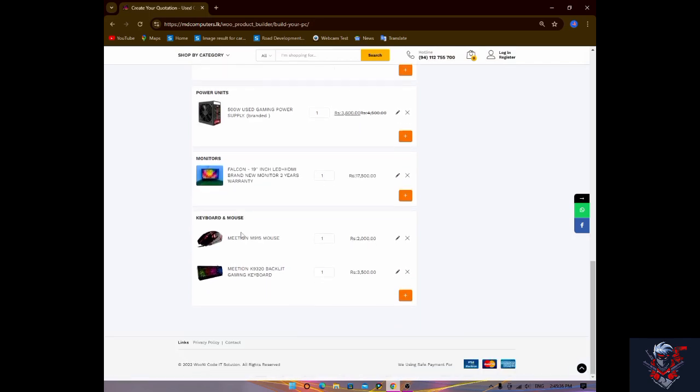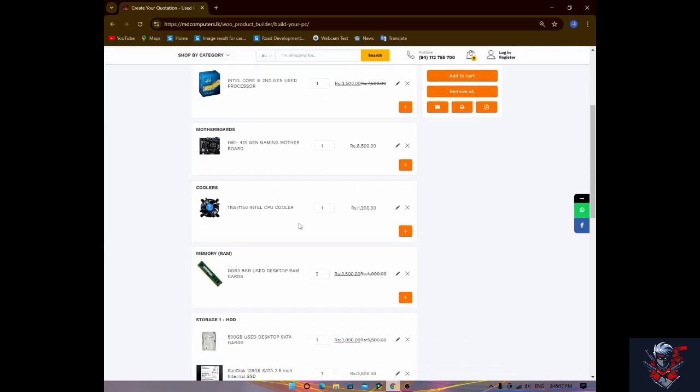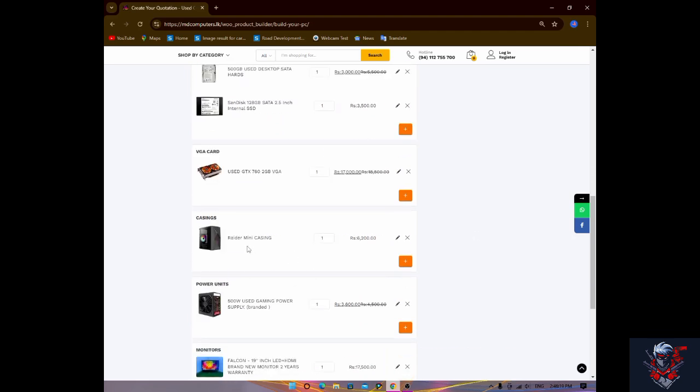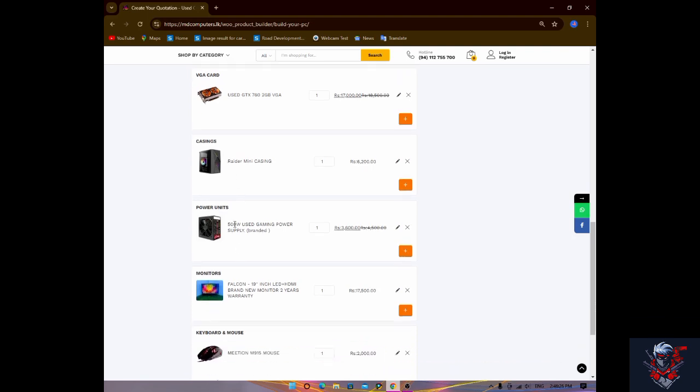You can use MD Computers for the gaming PC. This is the motherboard, the Intel CPU cooler, DDR3 HDB RAM, 500GB desktop storage, Samsung 256GB storage. RX 570 HDB Gaming graphics card. This is the lightning gaming PC casing, and a 500W gaming power supply.